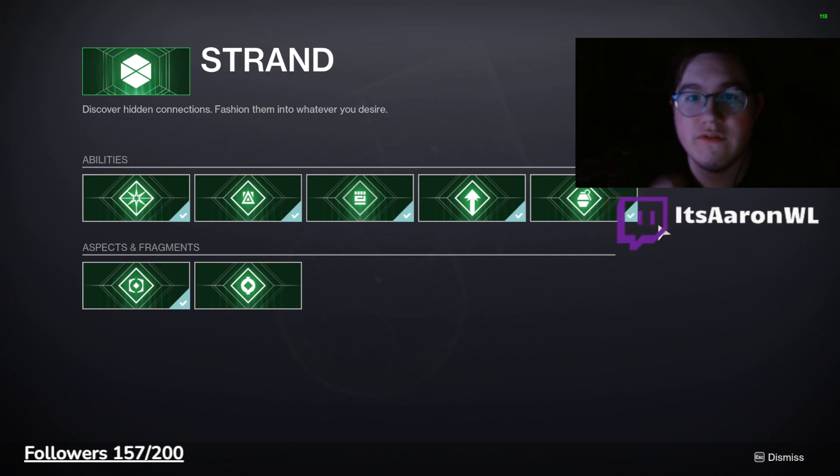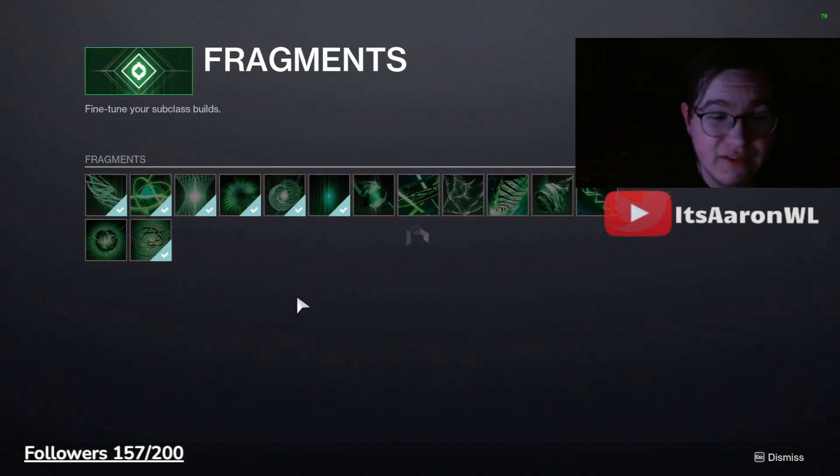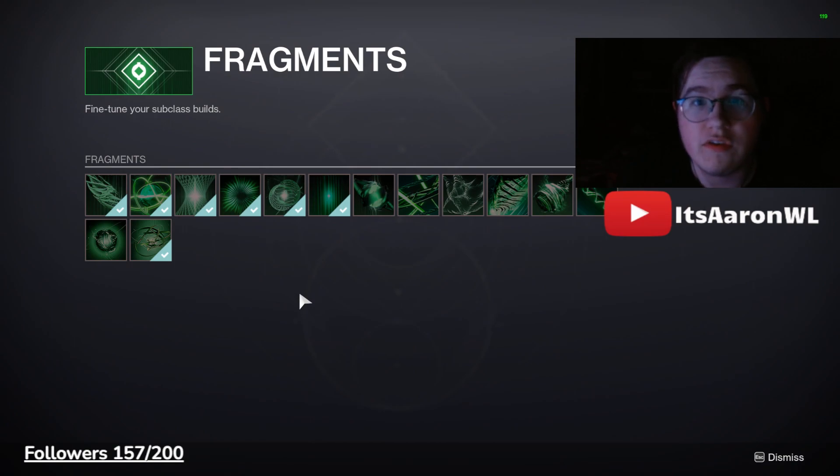Hello everyone, welcome back to another video. In today's video I want to teach you how to effectively farm materials to unlock all the strand fragments now that they are all out, while in the process upgrading your Nimbus ranks to fully max out all of their gear, and unlock the new red borders and get the new patterns for the three weapons that they have.